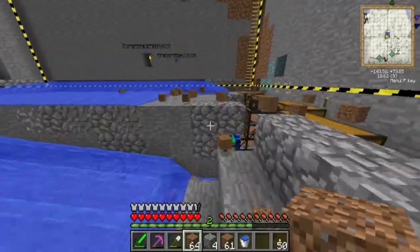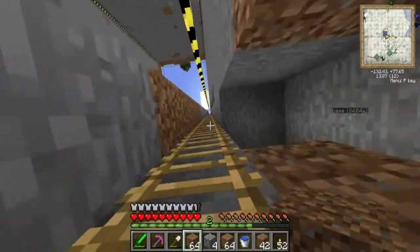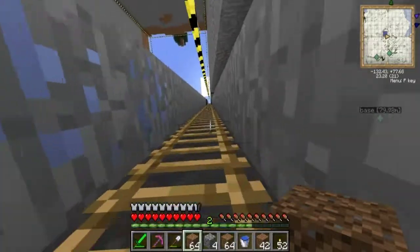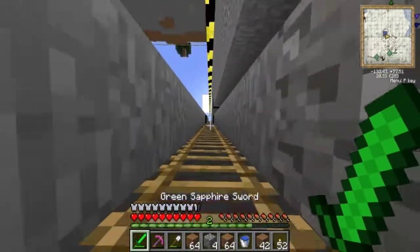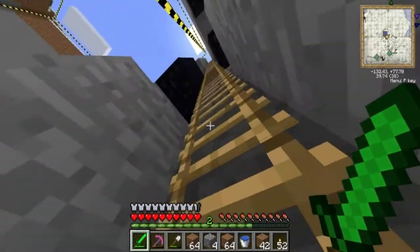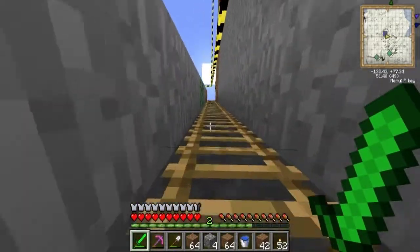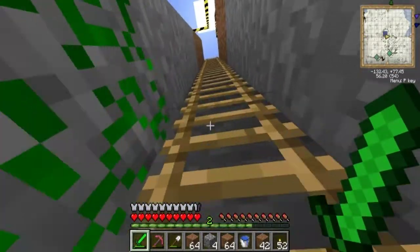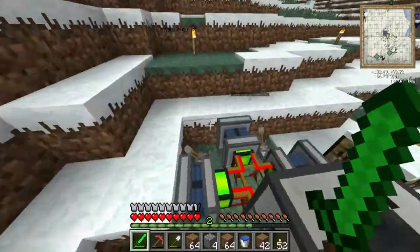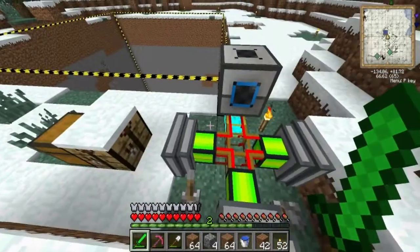I'm going to get back up there before the generators cause one of the pipes to explode — yes, they will do that. The golden pipes, and actually all the conductive pipes, can only hold so much power, and if they absorb too much they explode. You guys want to see how big this actually is — you can see it on the map right there, all the blue. A big giant block of power.